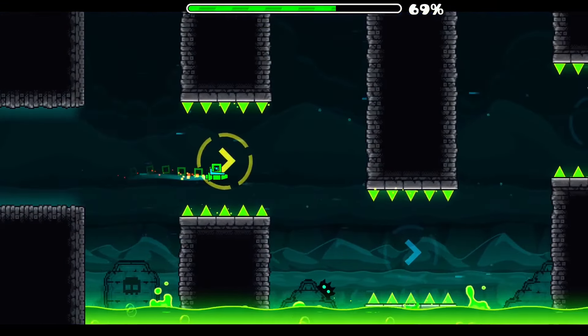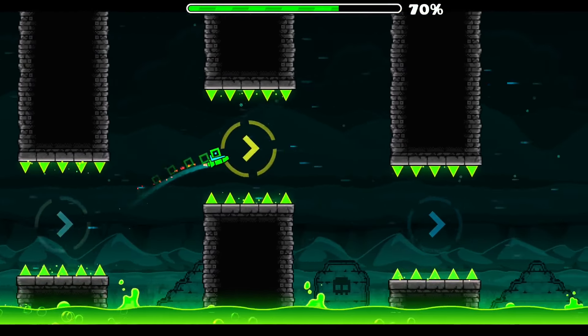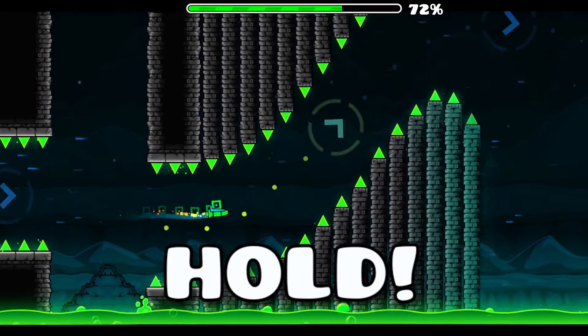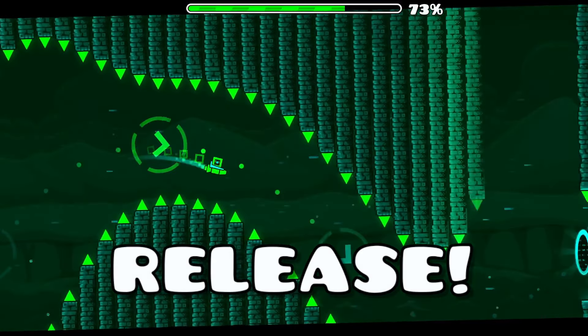Do more straightforward gameplay until 68%. The ship has different physics here — watch out. You'll go up slower and go down slower. So when you reach this giant part where you go up, just keep holding, and release once at the top to pass it.